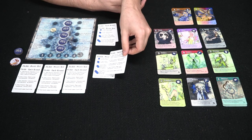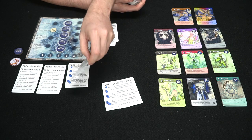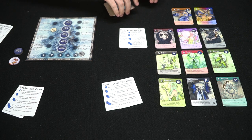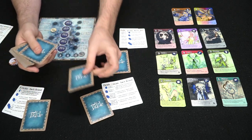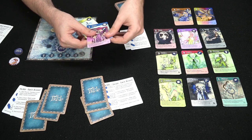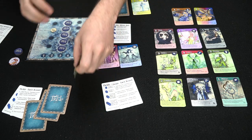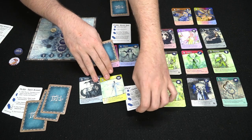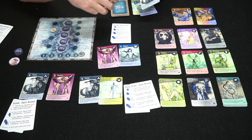Everybody gets one reference card — they're front and back the same, but you can give players two so they can see both sides, which makes it a little easier. We'll play with three players so you get a good idea of how it works. After shuffling, the deck goes at the start of the round, and you give everybody three cards to begin. Players look at their cards and choose two to play in their tableau — these just start there with no special abilities enacted. The rest get discarded.